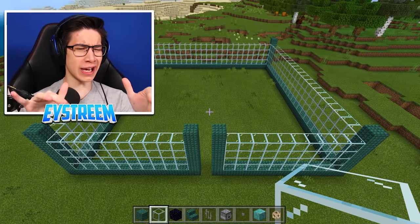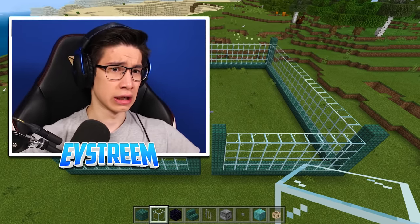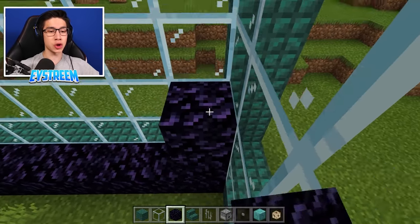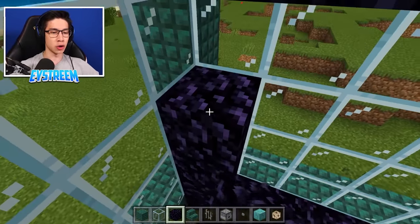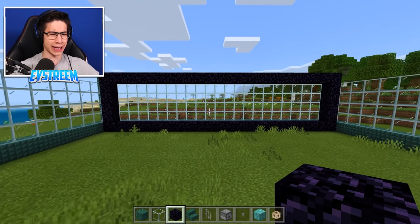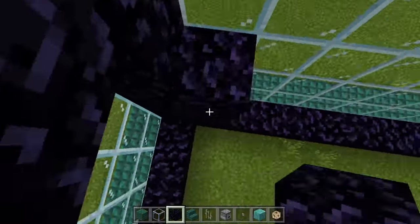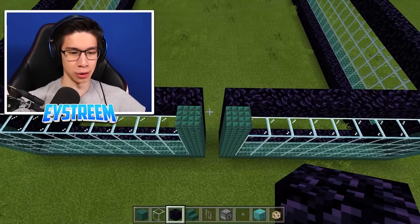Glass is great because you can look into your farm and keep a watchful eye on your Mutant Drowned. However, Mutant Drowns can actually break regular glass — so that's a bit of a problem. What we're going to do is grab our obsidian and reinforce our glass. Layer the entire bottom area with obsidian and then build 5 up, bringing obsidian right around on the other side so your window looks reinforced. The Mutant Drown won't be able to break it. Make sure you don't cover up your entrance with obsidian.